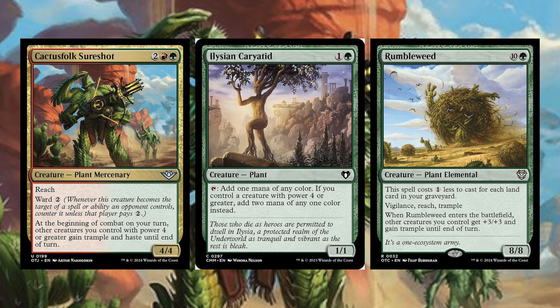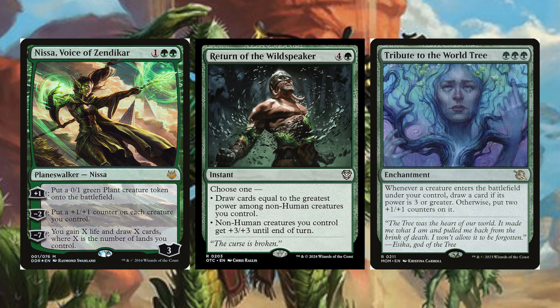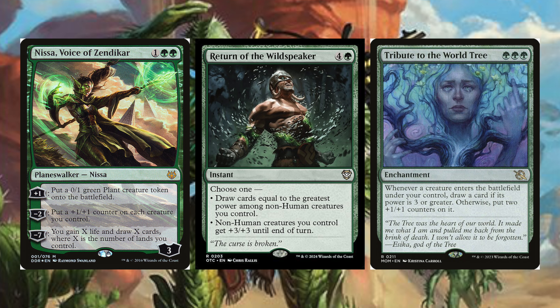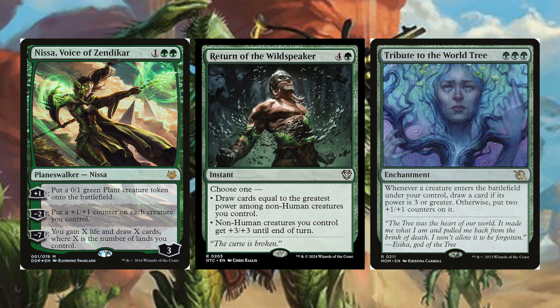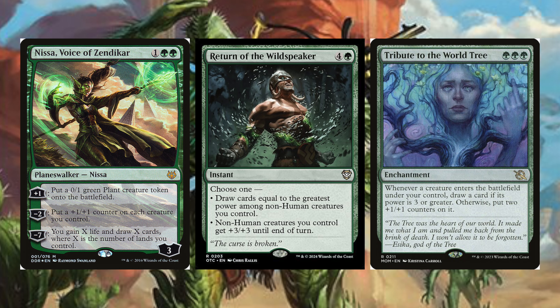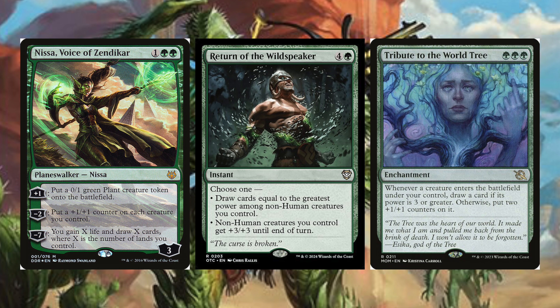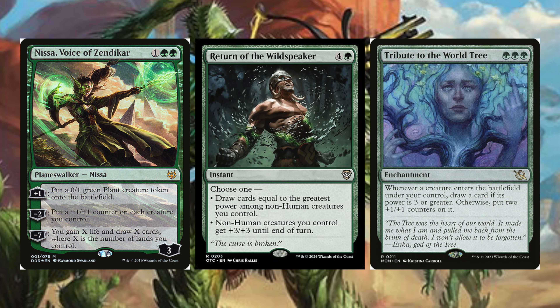For other win con type effects, we have Nissa, Voice of Zendikar, Return of the Wild Speaker, and Tribute to the World Tree. Nissa, Voice of Zendikar costs one green green — a planeswalker. Plus one: put a 0/1 green Plant creature token onto the battlefield. Minus two: put a +1/+1 counter on each creature you control. Minus seven: you gain X life and draw X cards, where X is the number of lands you control. Creating plants is good, putting counters on each creature is great, but gaining a ton of life and drawing a ton of cards is going to put whatever you need into your hand.